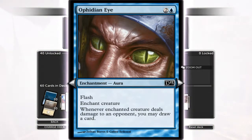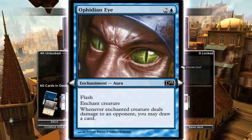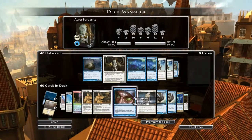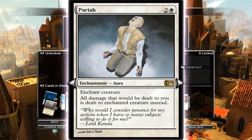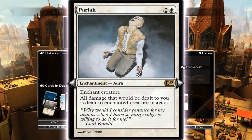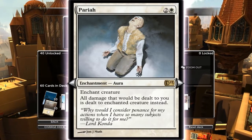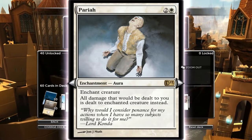Opedia Eye - again, it's a three-cost flash aura that's quite handy. You can drop it down, they don't block, you flash this onto something and then you get to draw a card. If you put it on a flyer and they've got nothing that deals with flyers, you're drawing a card every time you attack. So it's not the worst card and it's only three cost. Parée - enhanced creature, all damage that would be dealt to you is dealt to the enhanced creature instead. So if you've got indestructibility on the creature, you're never going to die unless they get rid of the creature.